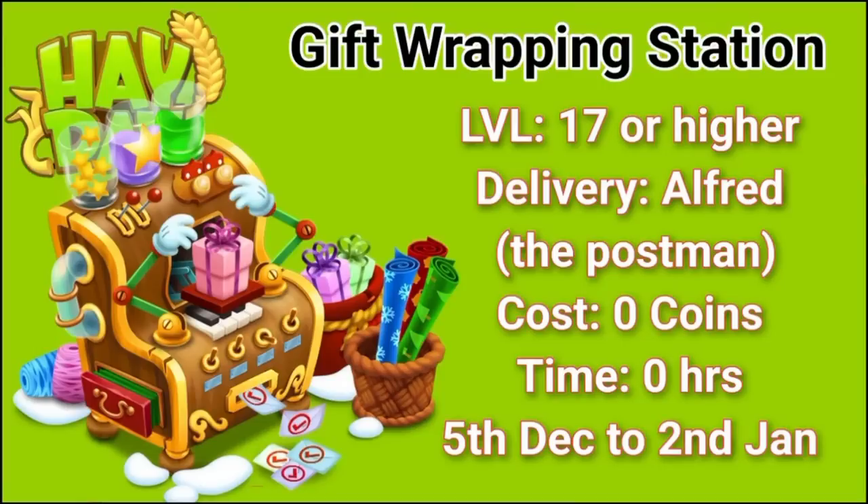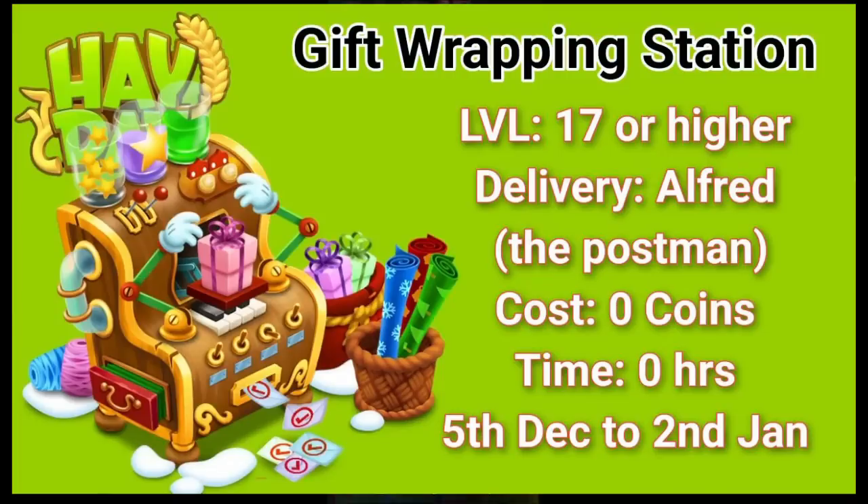Here's some information you need to know about the gift wrapping station. You will have to be level 17 or higher in order to get this machine. It will be delivered to you by Alfred the Postman on 5th of December at 10 a.m. UTC. It is going to cost you no coins, and it is also going to take no time to build. As soon as you get it from Alfred, you can start producing the gifts. It's going to stay in the game from 5th of December to 2nd of January — 28 days. After 2nd of January, this machine will disappear.